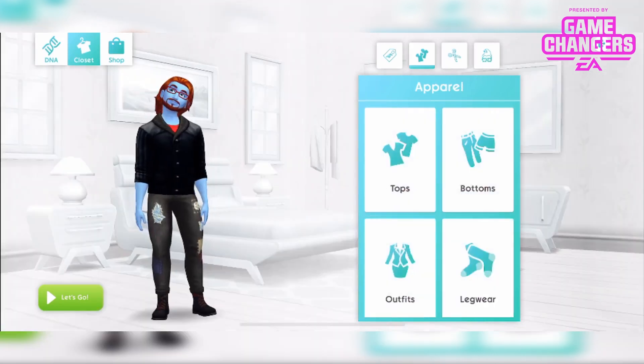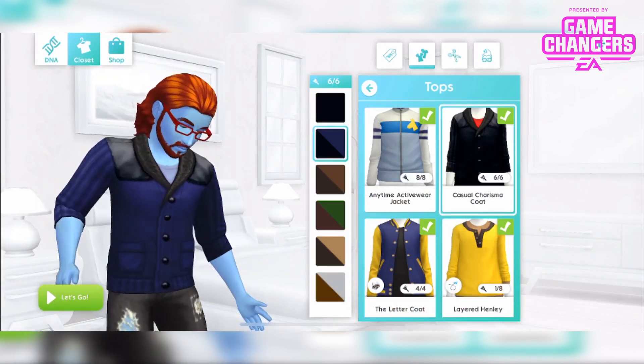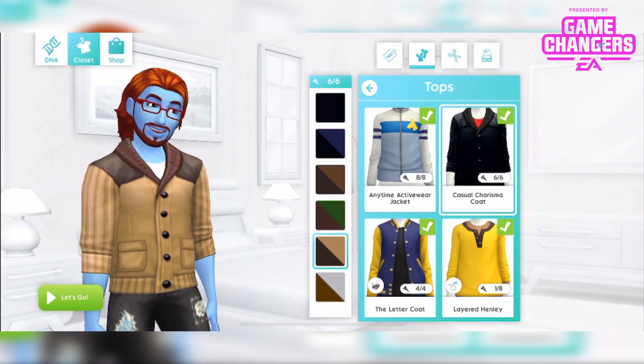You also get the Casual Charisma coat, which is the one he's wearing right now. It has a little top underneath it as part of the design, and that's available in 6 different colours. They're all very cool.